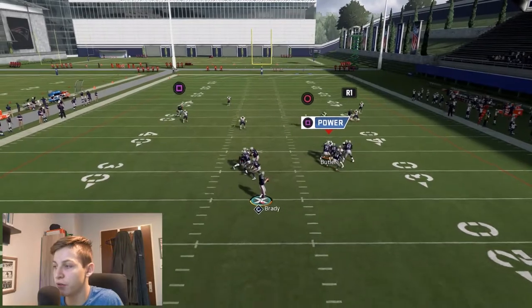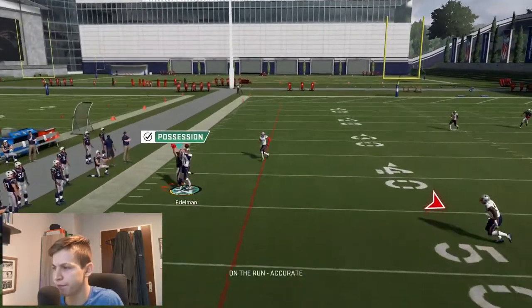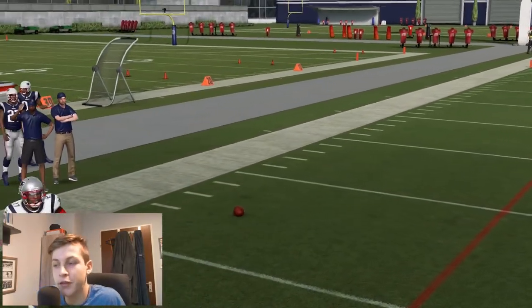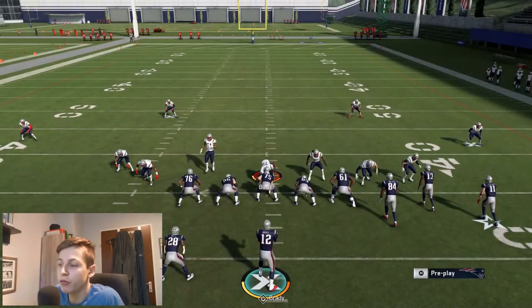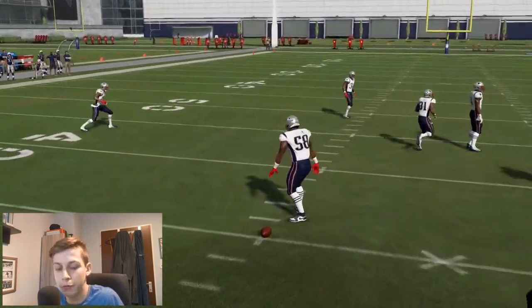Users have gotten smart and know how to defend that. So be aware of the user dropping back. Make sure that if the user covers the post, then make sure to go to the crossing route. Those are all the ways I would personally run things to beat Cover 3 for a one-play touchdown.